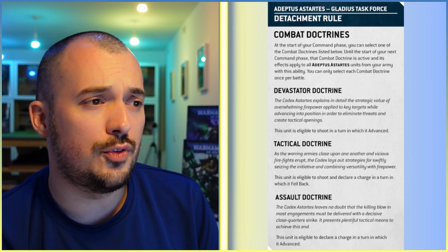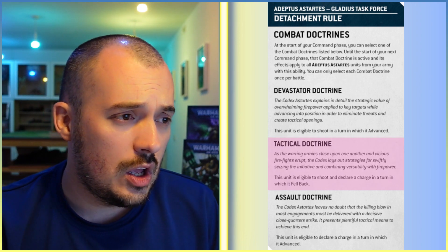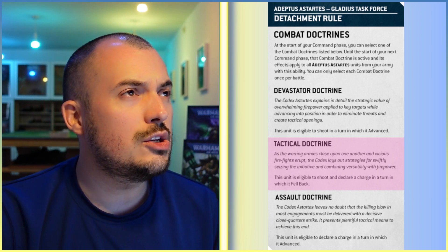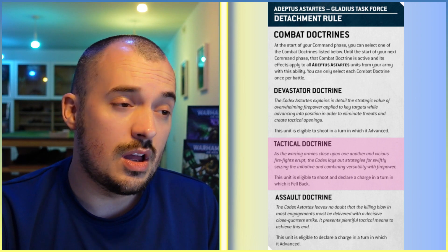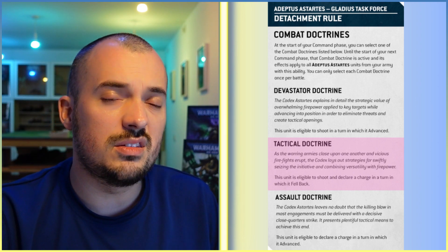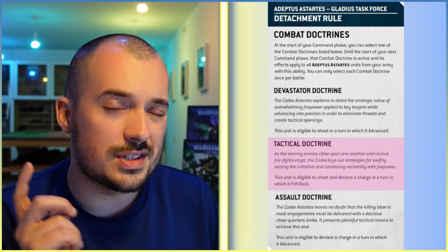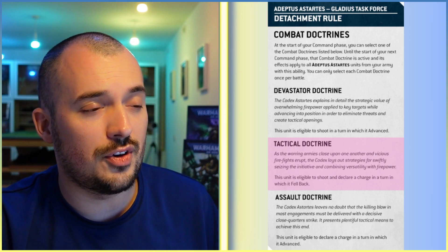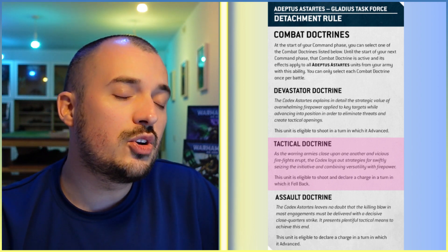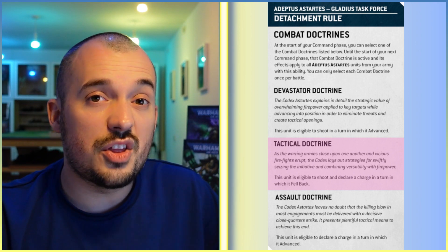The detachment rule for the Gladius Task Force is Combat Doctrines. The one most relevant to Eliminators is the Tactical Doctrine, which allows the unit to shoot and declare a charge in a turn in which it fell back. This is mainly a survival tool — if Eliminators get caught in engagement range, they can't shoot. Fall back, and with Tactical Doctrine you can still shoot that turn, potentially escaping and firing normally at other targets.